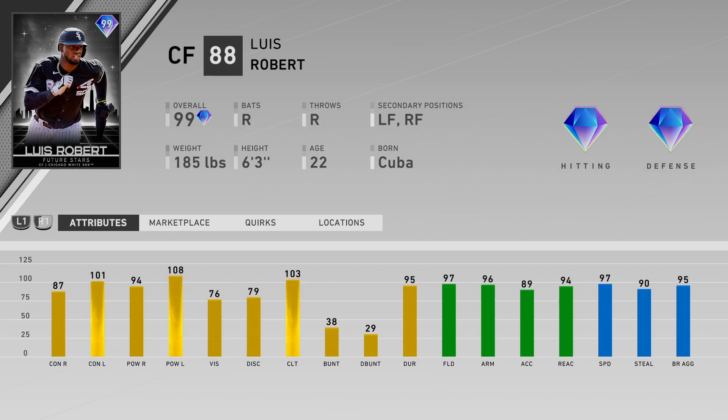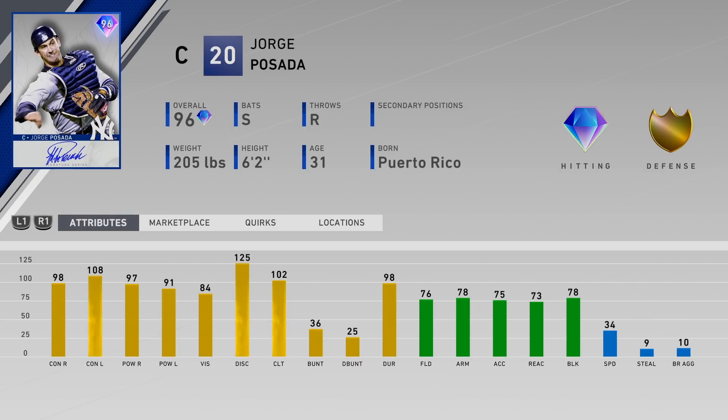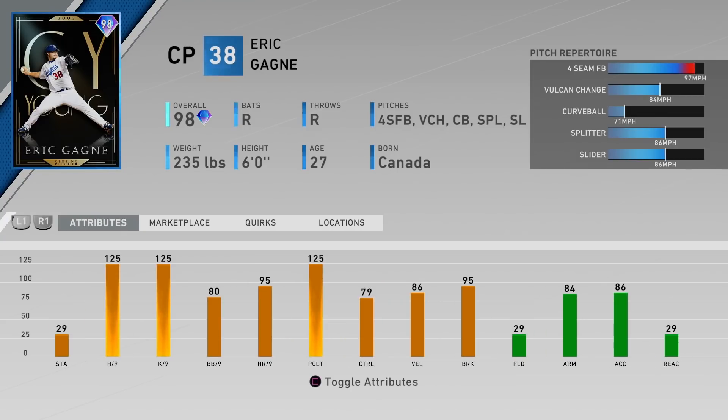If you want a Louis Robert card, don't bother getting him. Jorge Posada has the same attributes as last year — signature cards are an exact copy and paste. Contact is amazing at 98, 108 power, 97, 91, 84 vision, fielding across the board, mid 70s speed is 34. This card last year was like 600k — I never picked him up because he was a 12-no BR reward. This year though he's like 20k, which is awesome.